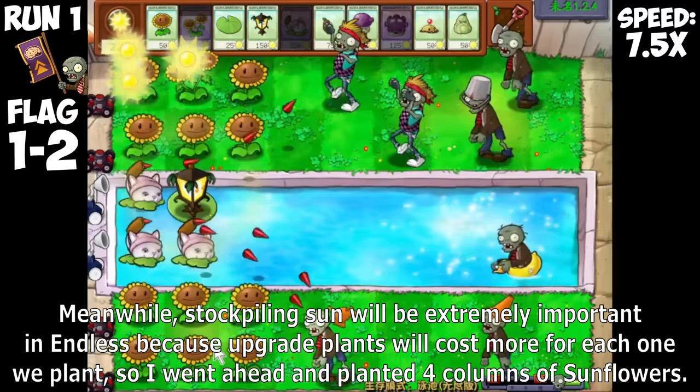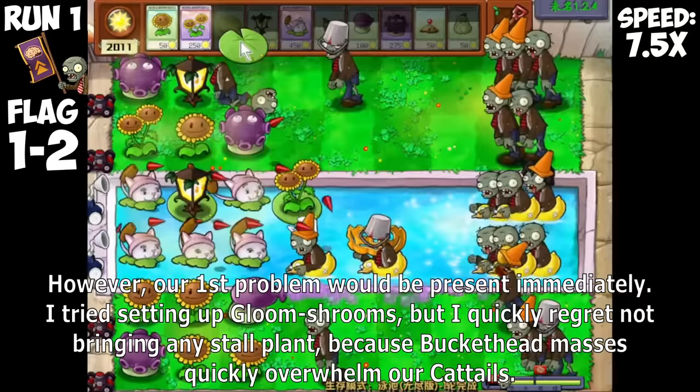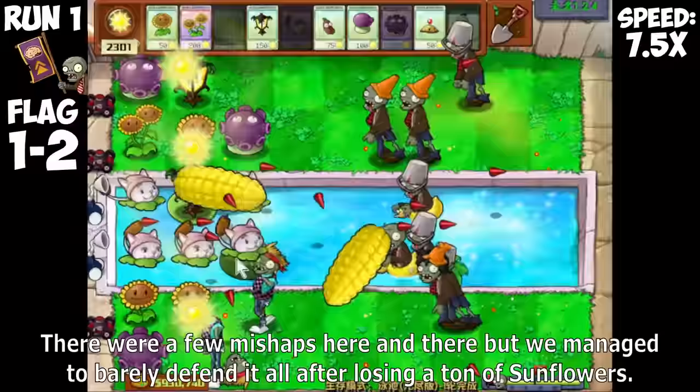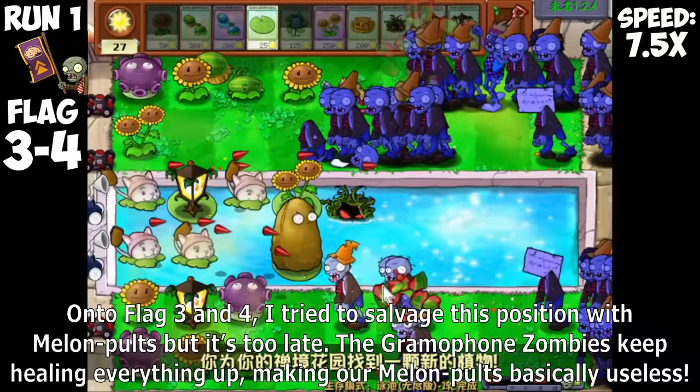Stockpiling Sun will be extremely important in Endless because upgrade plants will cost more for each one we plant, so I went ahead and planted 4 columns of Sunflowers. However, our first problem would be present immediately. I tried setting up Gloom Shrooms, but I quickly regret not bringing a single stall plant because bucketed masses quickly overwhelm our Cattails. There were a few mishaps here and there, but we managed to barely defend it all after losing a ton of Sunflowers.